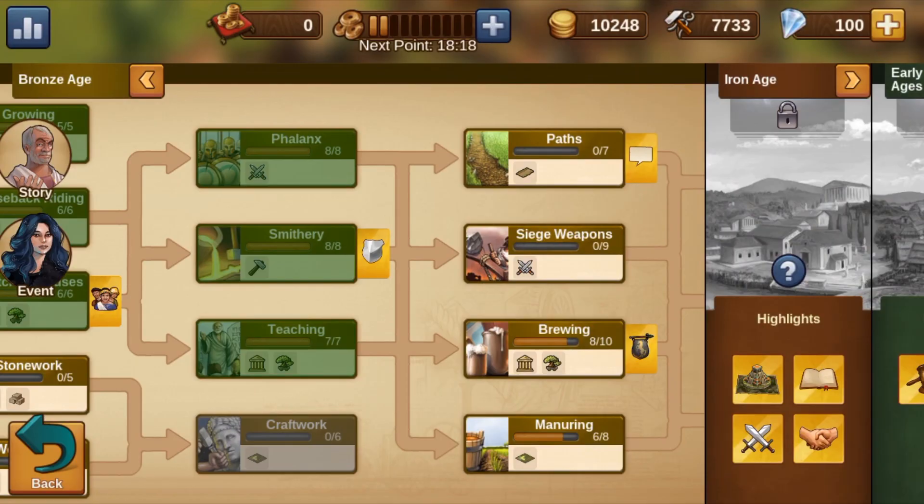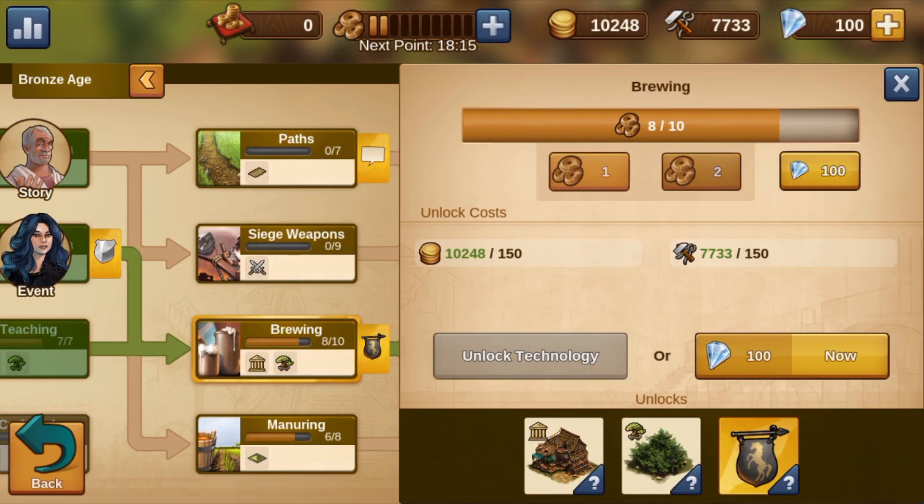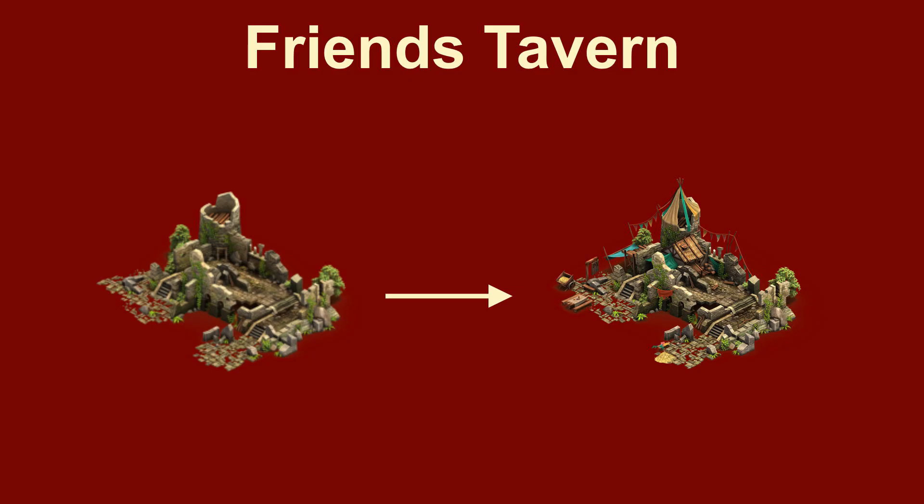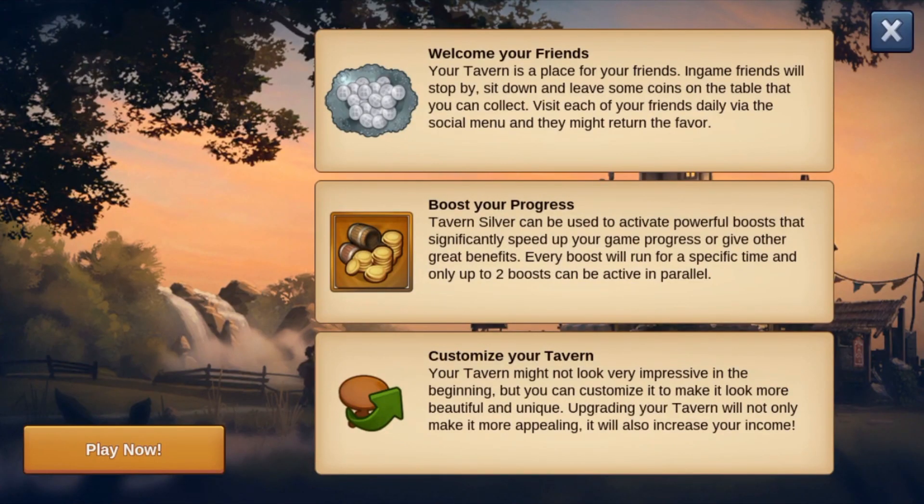With the development of the brewery, the ruin next to the city becomes a friend's tavern. Later in the game, this tavern will give us important advantages in exchange for special silver coins. For quite some time, however, we will refrain from spending the still very scarce silver coins on it.